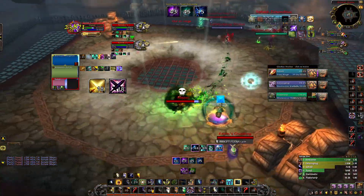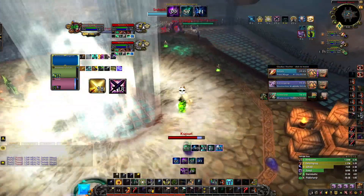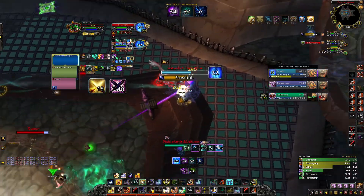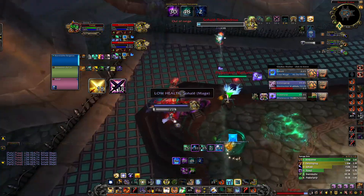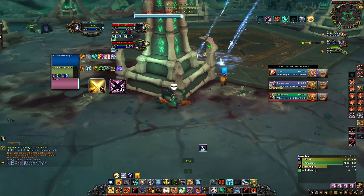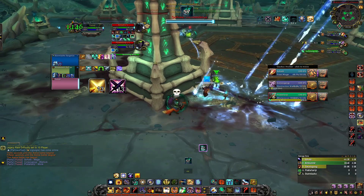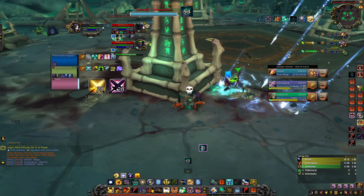Next up is Fire Mage. Combust increases their crit and mastery a ton and overall increases their damage — especially depending on their conduit and potentially their legendary. Their tier set also increases the damage they deal during Combust and its duration. The cooldown is reduced whenever they crit most abilities, but for the most part it'll end up being around 90 seconds. If they pop Combust, quickly try to trade cooldowns, lock them out, purge it as fast as possible, or just run away.